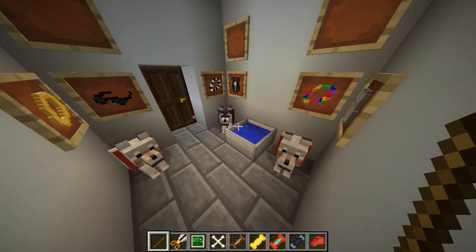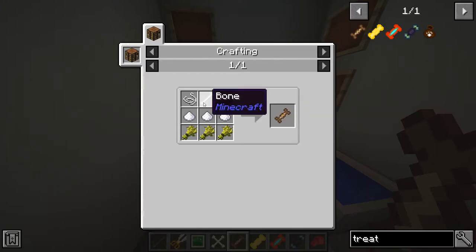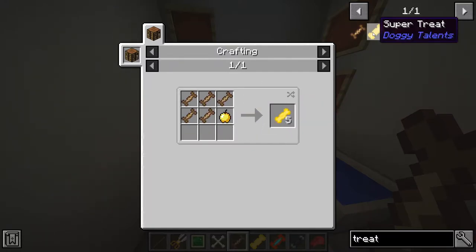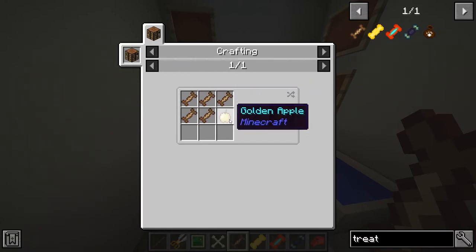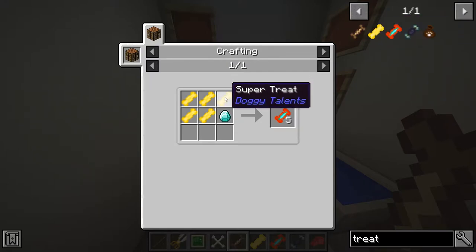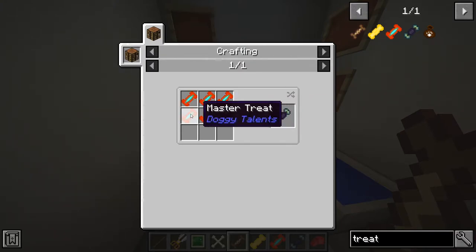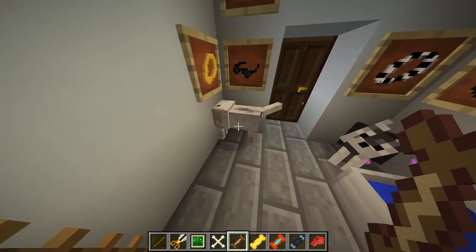To train the dog, all you need is a training treat. To make the training treat you just need some string, bone, gunpowder, sugar, and wheat — that gives you the basic training treat. To make a super treat you need five regular training treats with a golden apple. To make the master treat you need five golden super treats with one diamond. And to make the dire treat you just need five master treats with some end stones.